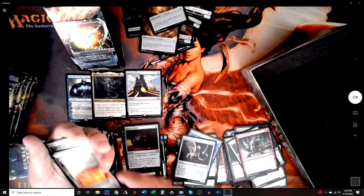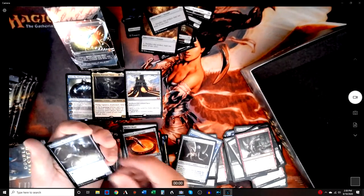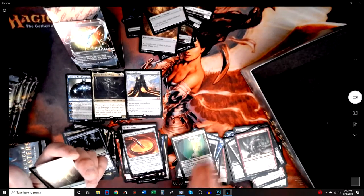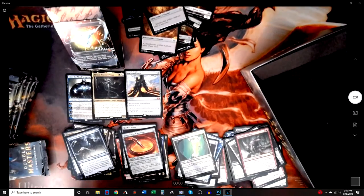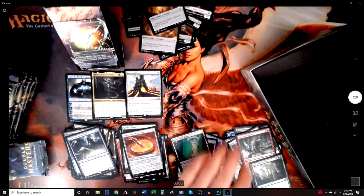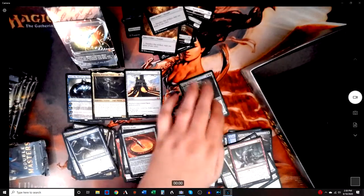We got Masterwork of Ingenuity — cool. Phyrexian Metamorph — I like that. The Power Plant — that's good. League of the Tangle. Even though we got a foiled rare, it's really bad — we'll just put it over.